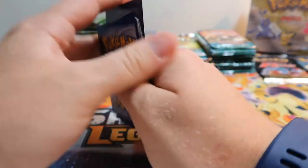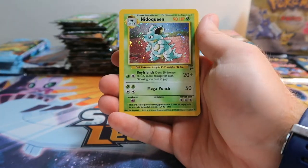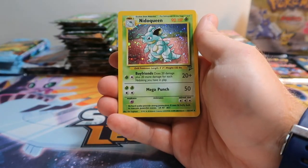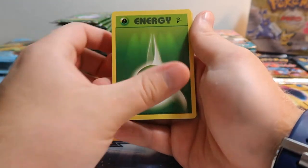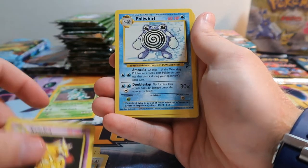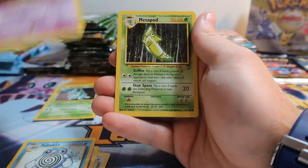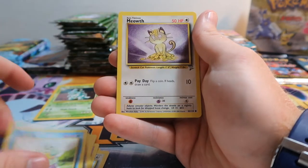I didn't do the card trick on the first one — I really messed it up. Here is a Nidoqueen holographic from Base Set Two! So two Base Set Two packs, two holographics. Nidoqueen — that's a really nice looking holo. Let's hope we'll get a Charizard. There's Kadabra, Poliwhirl, Gastly, Metapod, Machop, Squirtle, and Meowth.